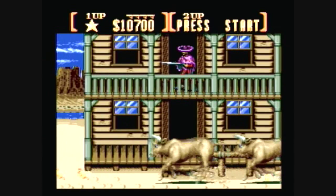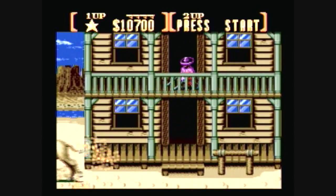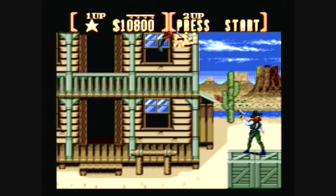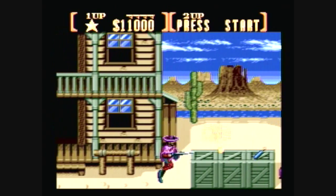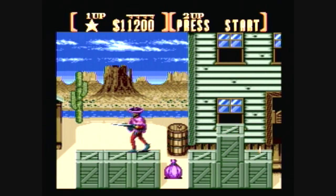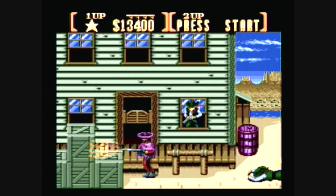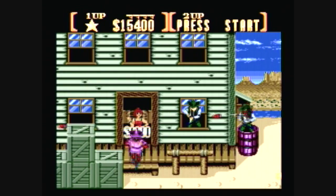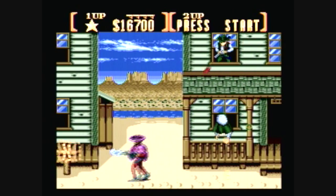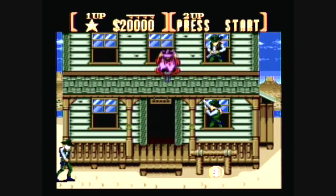This part is kind of fun — you're supposed to dodge the bulls, but me and my brother used to just stand up here and shoot them as they run by. There's dynamite — you can shoot the dynamite to make it go way faster, or you can pick it up if you're close, but I try not to because you could die. This game is like Contra, basically, with more emphasis on shooting than running around and jumping.